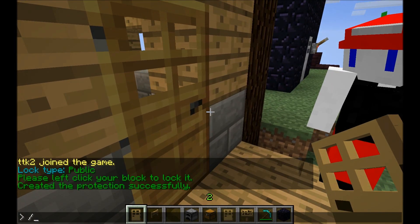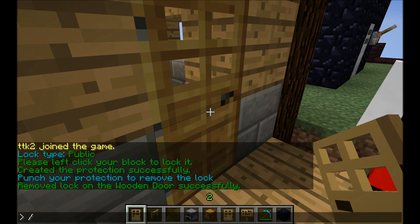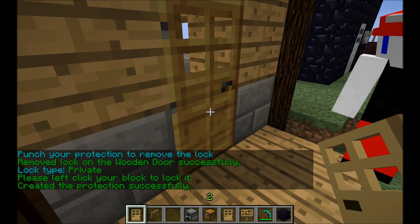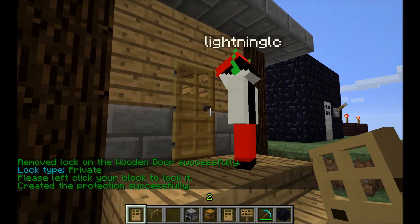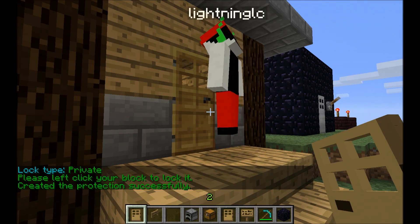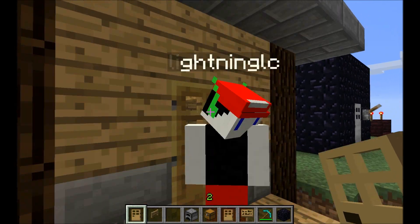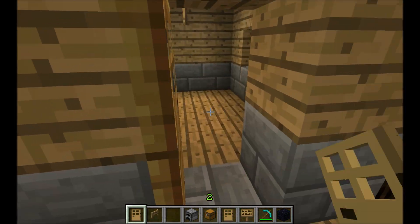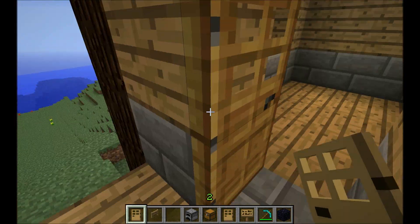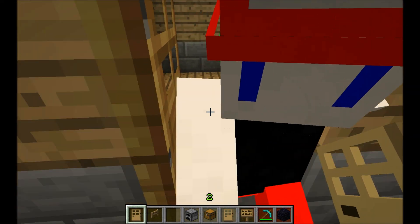That's when you use /cprivate. But first, you need to use /cremove to remove a protection on any item to change it. Then /cprivate makes a private protection — Lightning here cannot open this door, and if this were a chest, he would not be able to open the chest either. I can still walk through this door, but he can walk through the door if you leave it open, so keep that in mind. He can't close it either.